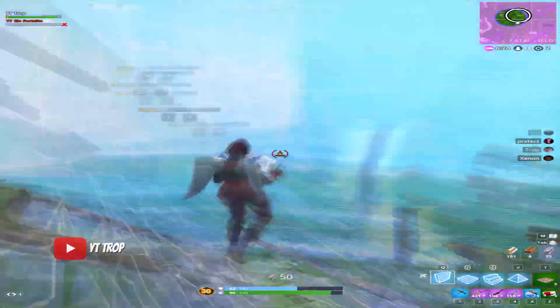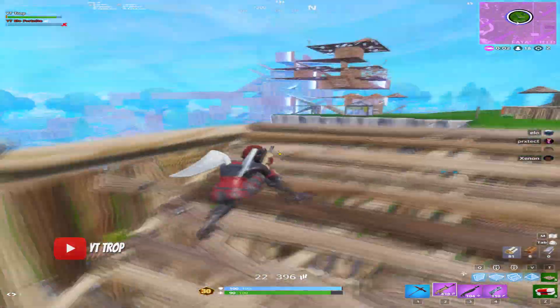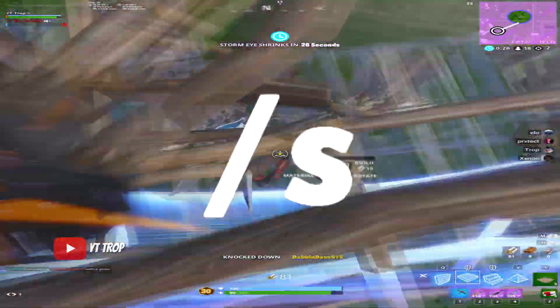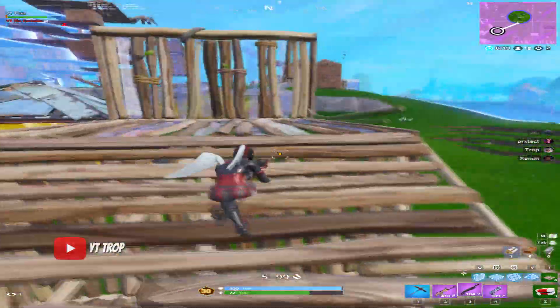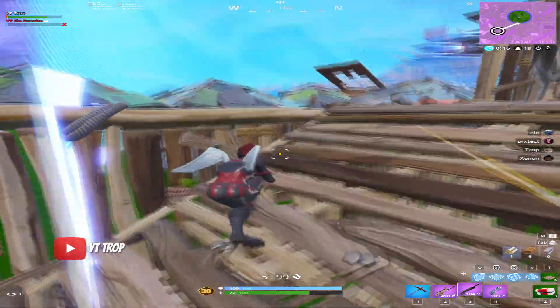I see an opportunity and strike a peeker with my deagle. I'm hoping that enemies will see that I've downed a player and begin to pressure the turtle to secure a kill. During the next turn of the zone, I happen to get lucky and realize that players will be pushing into me. This is perfect, as I am controlling low ground with a few materials and have opportunities for picks.